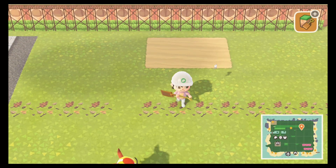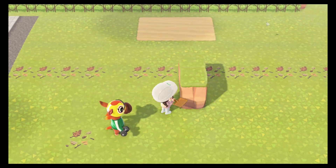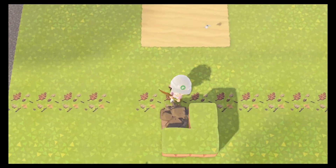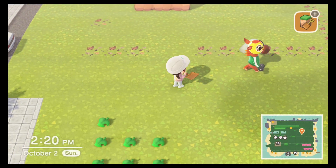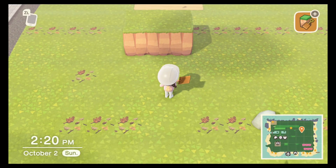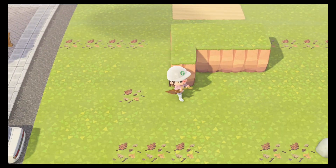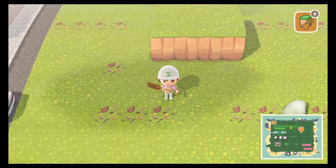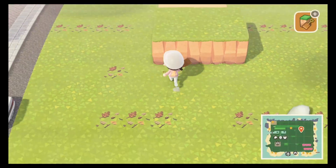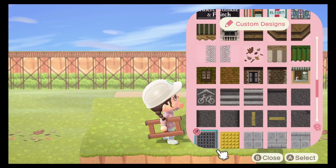As you guys know, we've been doing a ton of realistic type stores with real brands on the island - I just really love this concept. I'm so thankful to everybody in the Animal Crossing community for your custom design skills, giving us so many amazing and refreshing ideas by creating all of these different brand logos in the portal for us to use. I'll be sure to link all of the custom designs we're using today in the description.